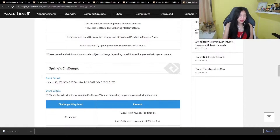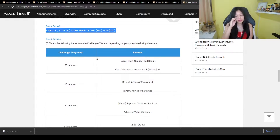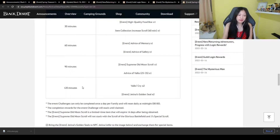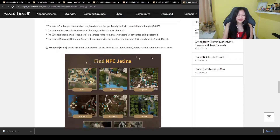Starting tomorrow, March 17 until the 23rd, there will also be additional daily playtime logins — up to two hours of playtime. We have the remaining Jetina's Golden Seal continuing, which is very nice. The Supreme Old Moon scroll is for drop rate as well, the fail stack is quite decent, and there's a loot scroll. You can exchange the seal for Shakatu's Shiny Box.